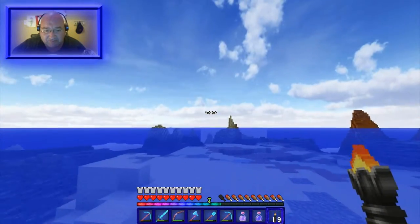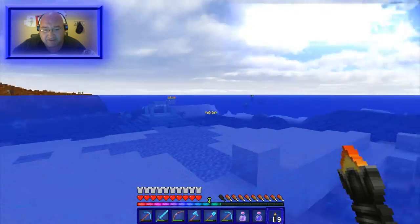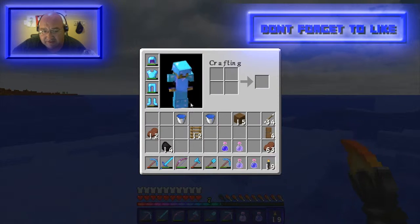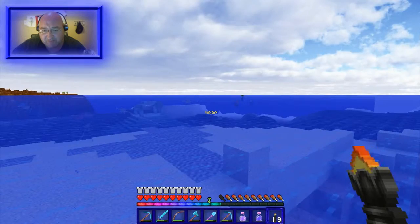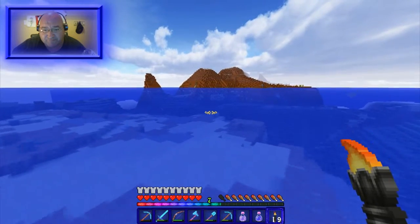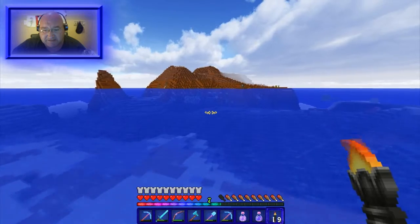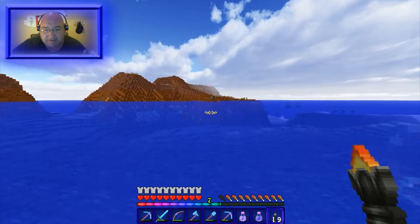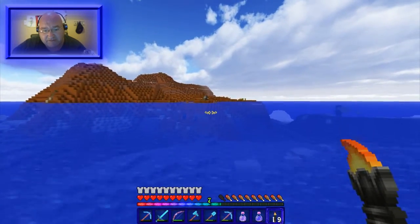The key to taking a temple: you need your water breathing potion, you need an invisibility potion, take off all your armor except for your depth strider boots, and sometimes if you really want to see everything, take a night vision potion with you. The night vision is not necessarily needed but it's a good thing to have — I take it just in case.